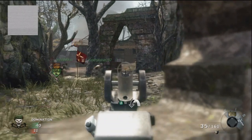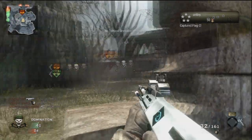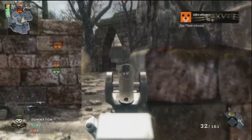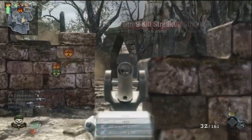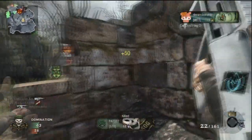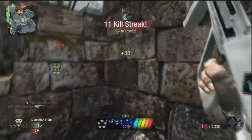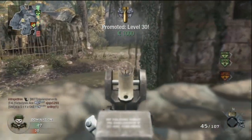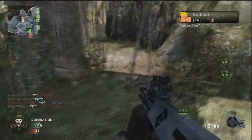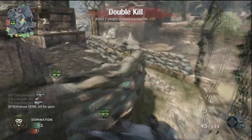And these places are behind me in the graveyard, in the river, or in front of me in the abandoned village. So by camping out here, it's going to prevent them from spawning in the river behind me, and it's going to force them to spawn in the abandoned village, as you can see them continually spawning in front of me. Now I was a little too far away, and they started to spawn down below because they had the C flag for a little bit.